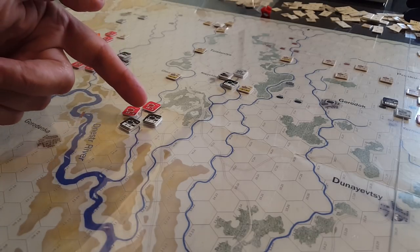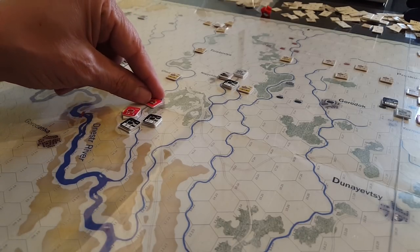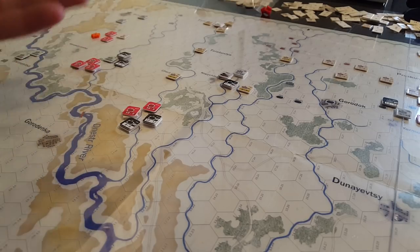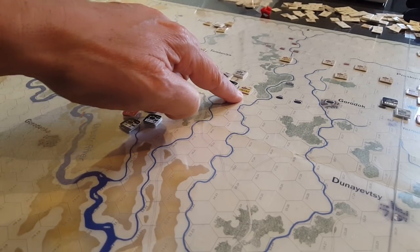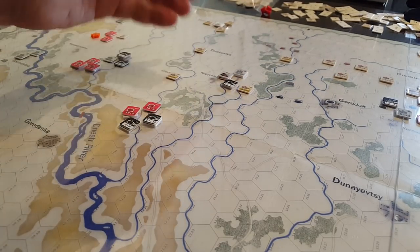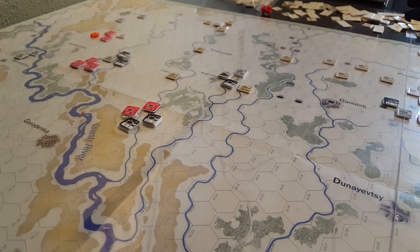Even though it's 44, you're supposed to play with these units face up like this so that it's hidden movement. I'm obviously playing it exposed since I'm playing it solo. I don't know that that would make too much difference other than, as the German player, you can do a little more. It's a little more risky trying to jump on one of these weaker units if you don't know whether it's a 2 or a 3 or a 4, so you can't get exact odds.